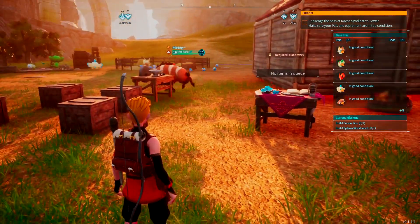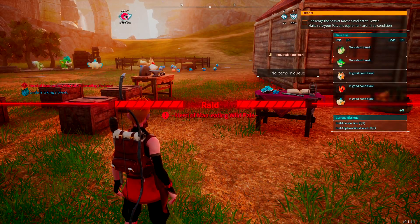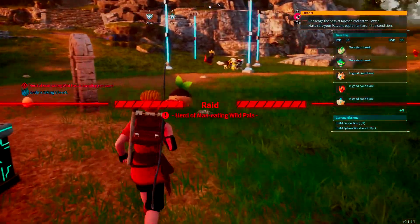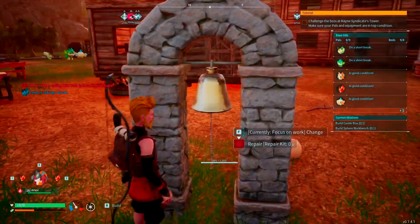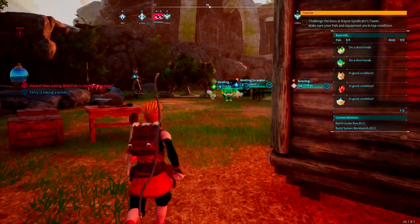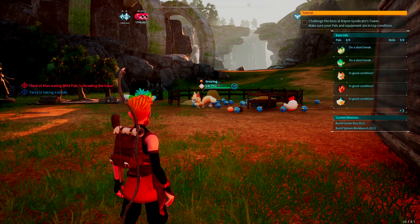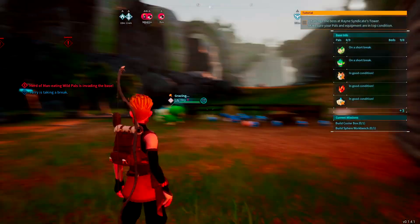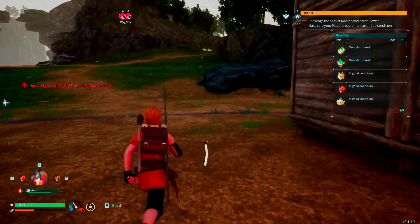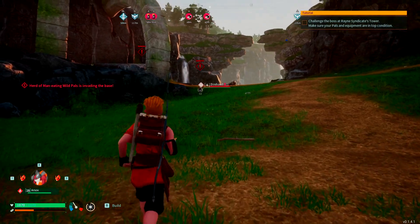The ninth medical condition is incapacitated. This happens when a pal falls to zero health — usually during a raid — or if they starve to death because they got stuck somewhere and you didn't notice in time.